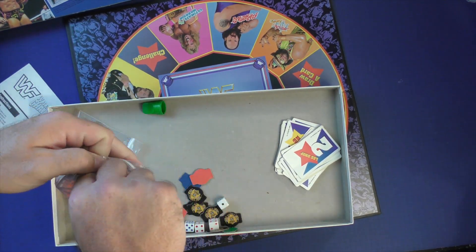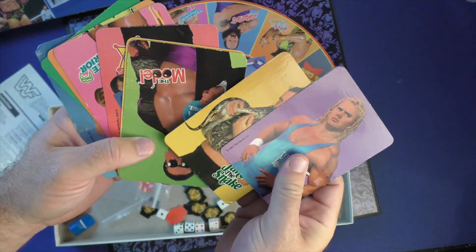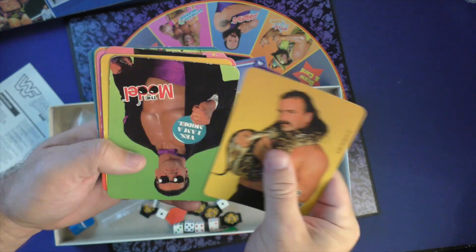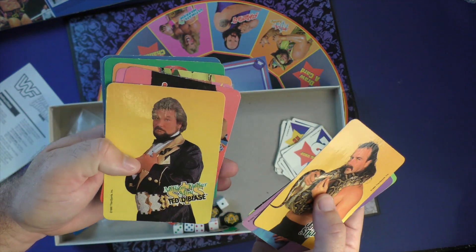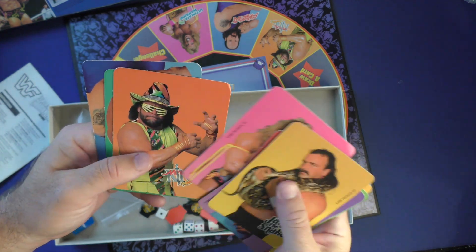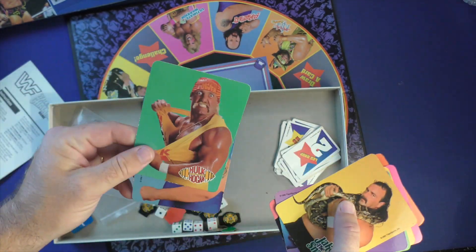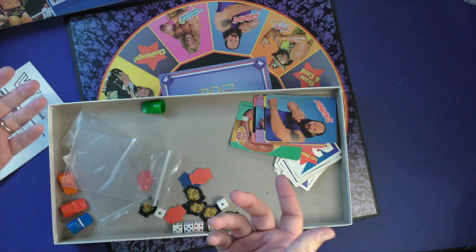Then you're going to have pictures of the wrestlers. Instead of standees or miniatures, back then they just gave you a picture. You get Mr. Perfect, Jake the Snake, Rick the Model Martel — just called 'the Model' here — The Million Dollar Man Ted DiBiase, Big Boss Man, The Ultimate Warrior, Macho King Randy Savage, Hulk Hogan, and Earthquake. Those are the guys you'll have in the game. Components are mass-market garbage.